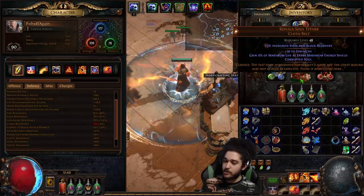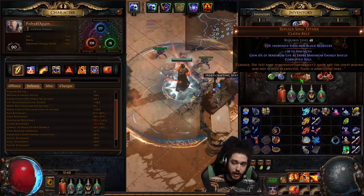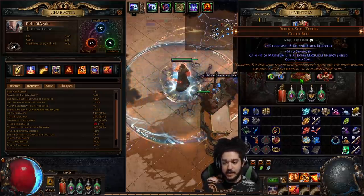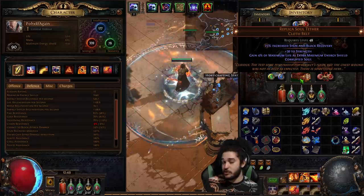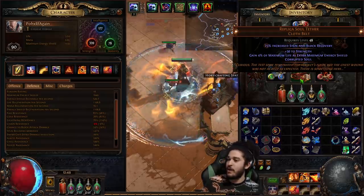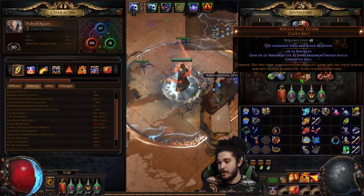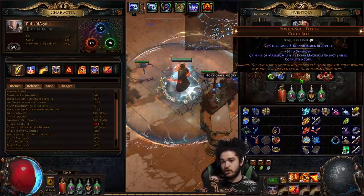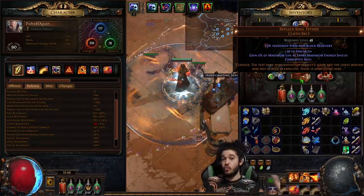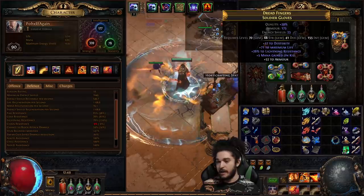I did buy a Replica Soul Tether for three exalts. I can't tell you definitively whether getting your Replica Soul Tether or your helmet is better - it's kind of a preference choice. This makes you much more tanky and it's kind of the entire reason why I play Inquisitor RF. It splits the degen between your life and ES, thus drastically increasing your survivability. It's also really good in the league mechanic because you're getting swarmed and constantly hit, so now you're regenerating to both your life and your ES.